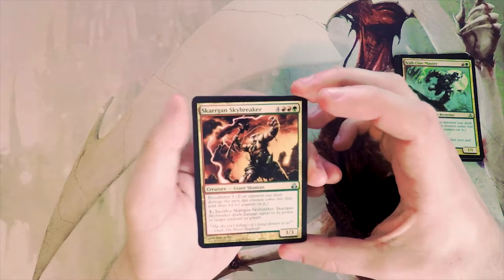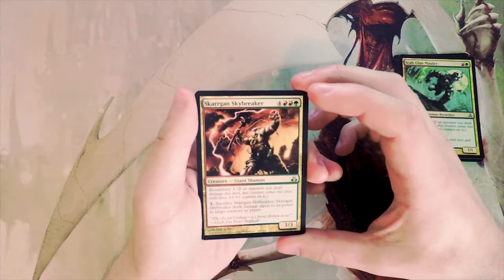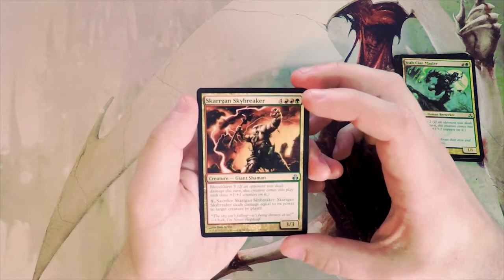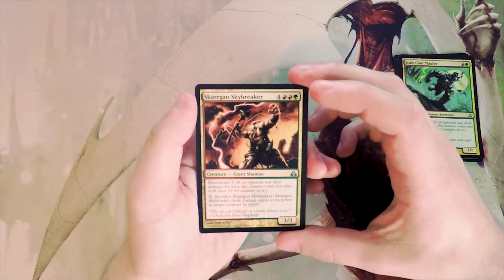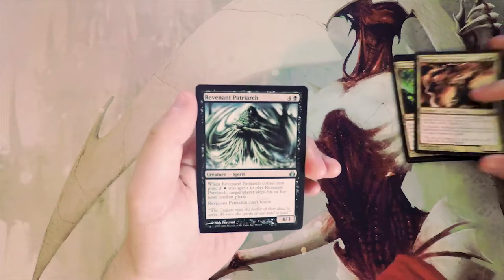Scargan Skybreaker — a three-three for four, up to six-six with Bloodthirst three, and you can pay one and sacrifice it to deal damage equal to its power to target creature or player. I weirdly like this card because you can just nuke something when you need to. I'll keep that in the running.